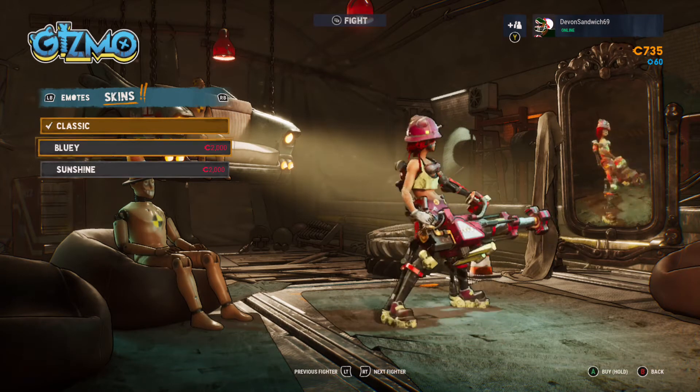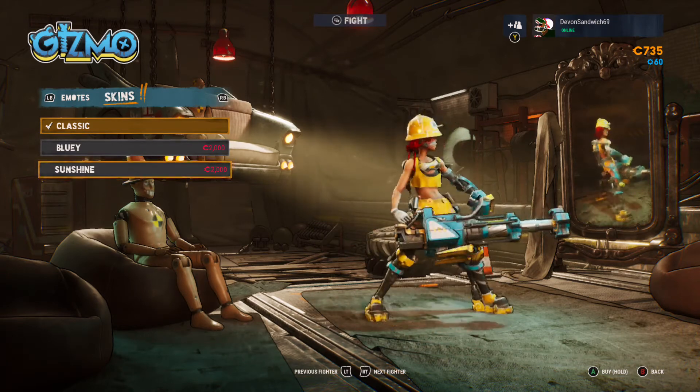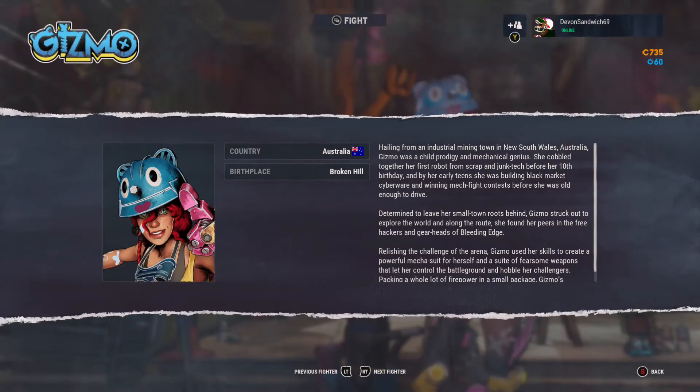It's really just colour alteration at the moment, but that will change over time. Gizmo is Australian — and I'm Australian too, so I thought it was pretty cool. The accent she's got going is spot on. Her birthplace is Broken Hill, which is right on the border of South Australia and New South Wales. Check out her full bio for yourself once you load up the game.